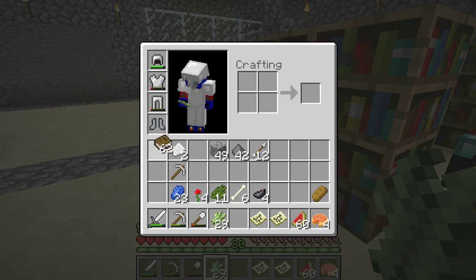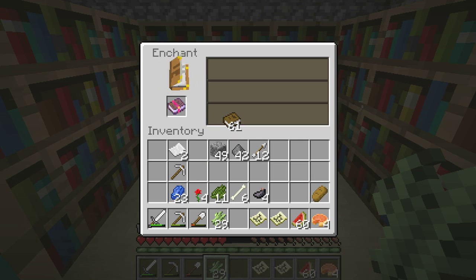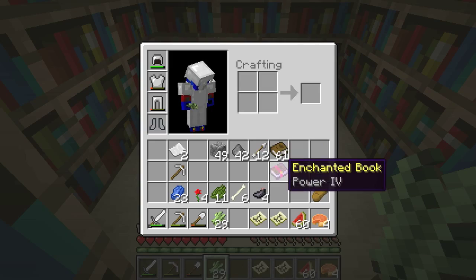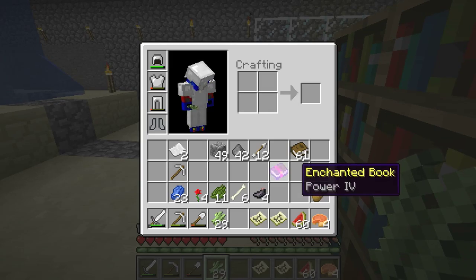First thing I want to show you guys — there's two things. One, you can enchant books now, so I'm going to show you guys how to do that. I'm going to go in here and enchant the crap out of this book. Look, I can do it with level 30. Done. Let's see what we got. Power 4, dude. Hell yeah. I don't even know what that means, but I think it means I'm going to be extra strong or extra powerful. So that's one — I can't enchant another book if I don't have any stuff. That's one thing I wanted to show you guys. The book is enchanted now.